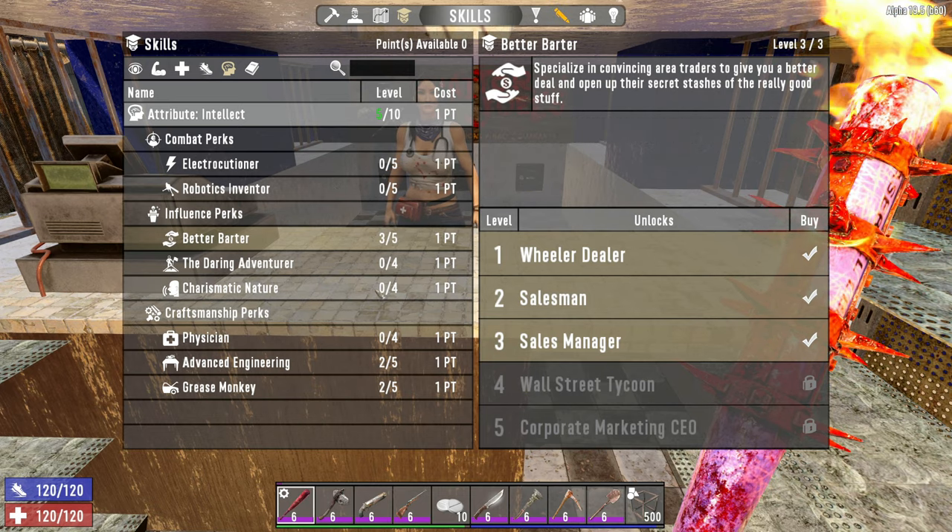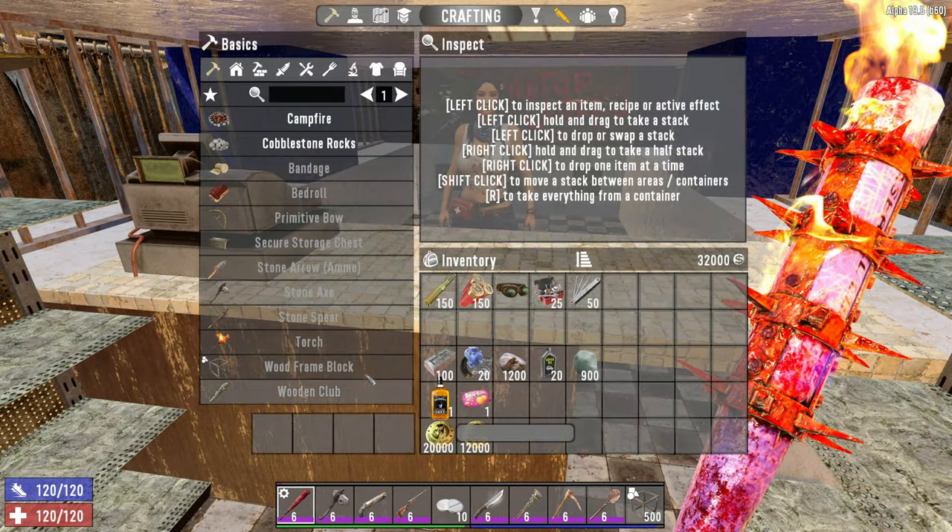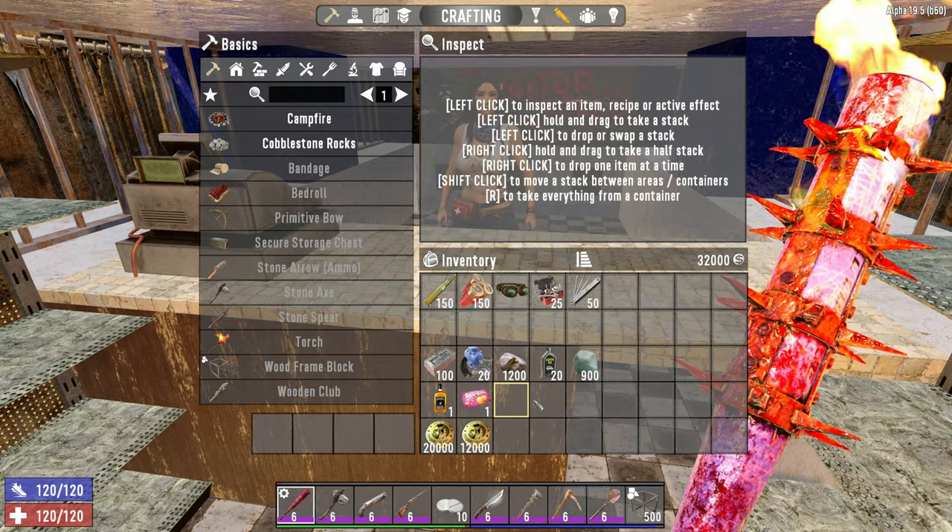Three points in Better Bartering is going to give us plus 15%, and then 40% from consumables and items — we're up to 55% reduced.